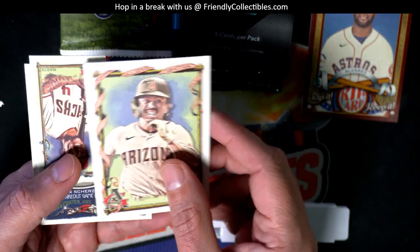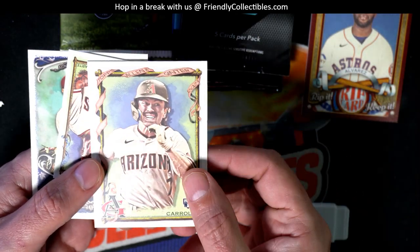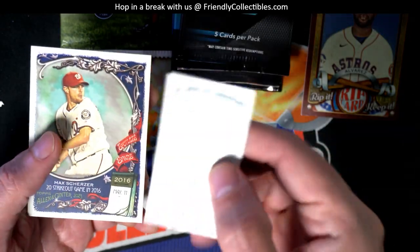I'm pretty sure this is a short print too. You got a Rushman and a Carroll short print out of these. You are rockin'.